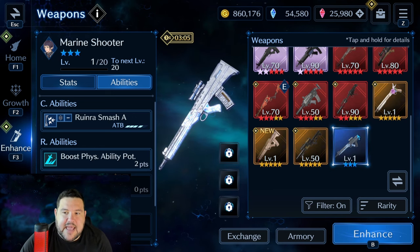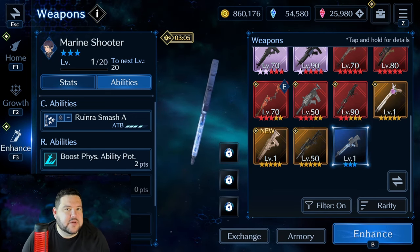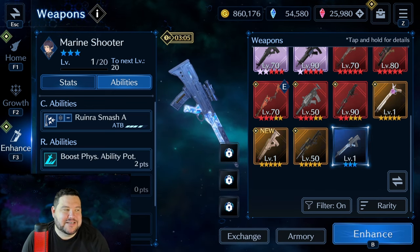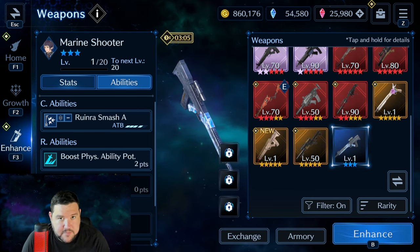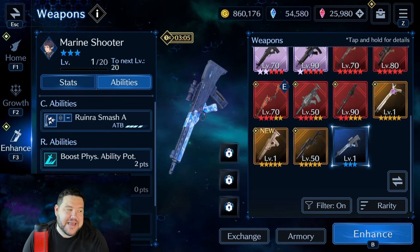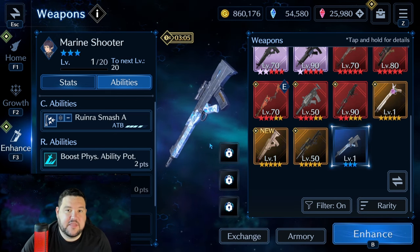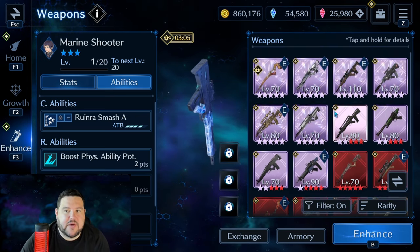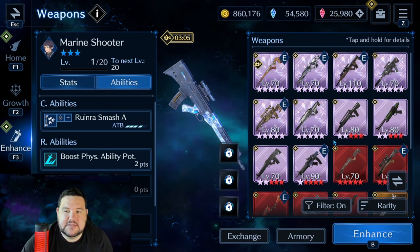One other weapon I don't have that I'm aware I'm missing is called Nightjar, which came out pretty recently. At OB-10, it does 420% magic non-elemental damage, physical defense decrease at high potency to a single enemy, and if a buff is granted to yourself, magic defense decrease at mid-potency to a single enemy as well. I think that is quite good.